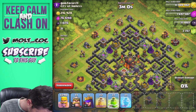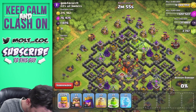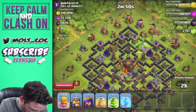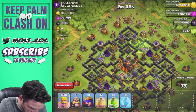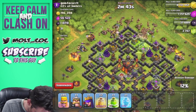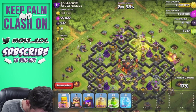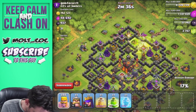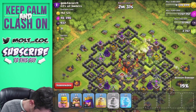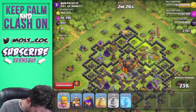We are just going to spread out a whole bunch of barbarians all along this side. Hopefully the majority of them will run in there — we'll try and distract some of these other defenses and get a big mass of them in. Once they jump over this wall we'll drop a healing spell since that wizard is going to be doing work on them. There they go, jumping into that other core — oh no, giant bomb! Let's jump them right here, keep getting them in there.